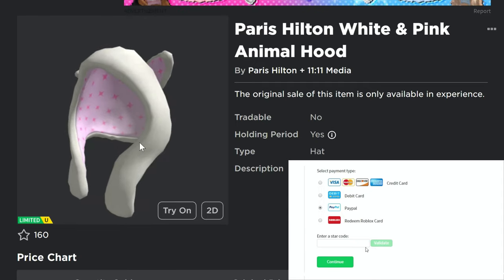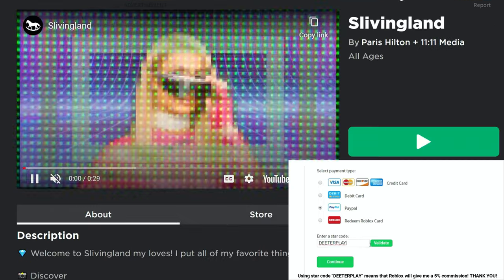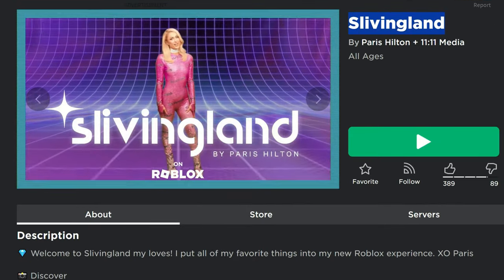Hey guys, I'm going to show you how to get this free Paris Hilton white and pink animal hood. It looks like a pretty nice item. There are going to be 10,000 of these available. The game is called Sliving Land.